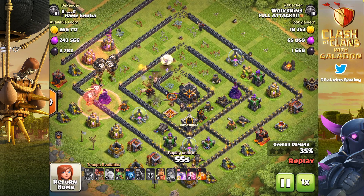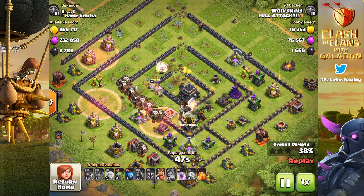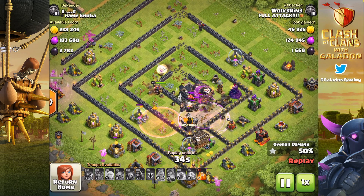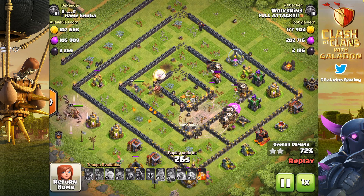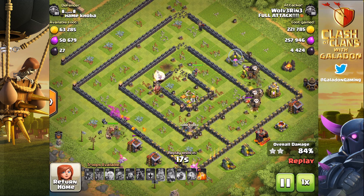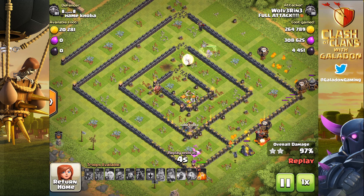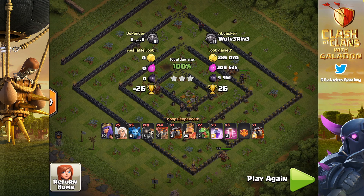Remember when goblin knife used to be an extremely popular strategy? That's really gone by the wayside lately. A lot of it comes down to special events — that's probably the smartest farming approach of all: watch those special events on your news page. When a specific troop is super cheap to train, use that troop all day long and grab huge profits. The key is being a flexible attacker with multiple attack strategies under your belt. In future episodes we'll break down the queen walk, bow-witch, lava loon, hog riders, and others individually.